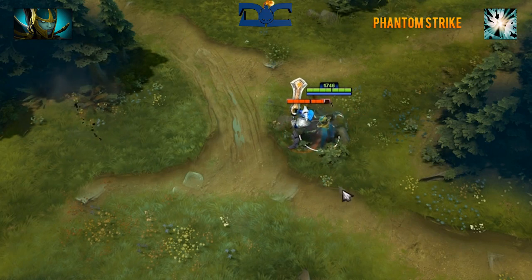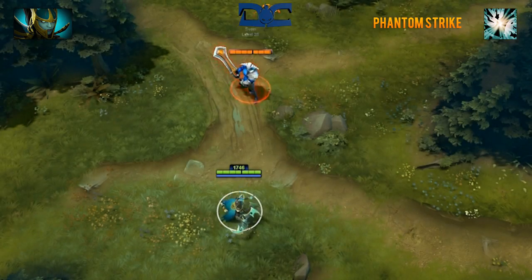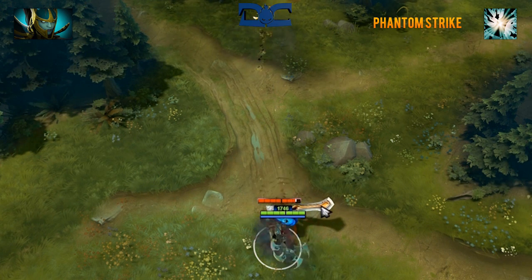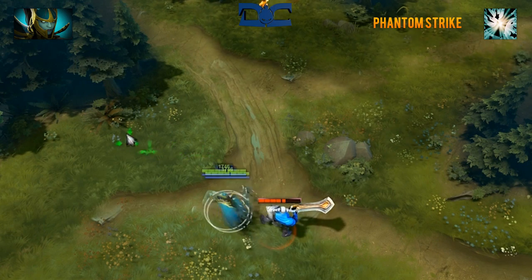Similar to Ricky's Blink Strike ability, Phantom Strike will blink to an ally or enemy target, working within 1000 range. If the target selected is an enemy, Phantom Assassin will gain a 100% attack speed increase against that same target for either 3 seconds or 4 attacks, whichever comes first.